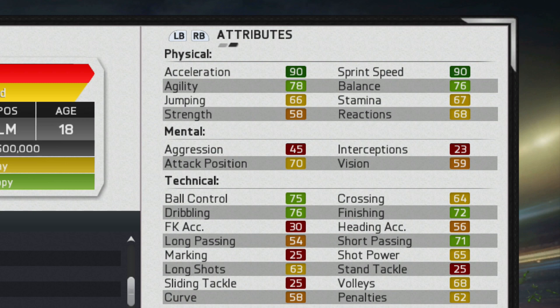As you can see, he's really stacked in the physical department. 90 acceleration at the start is very impressive for an 18 year old, and his technical attributes are not too bad either — 75 ball control, 76 dribbling, 72 finishing and 71 short passing.